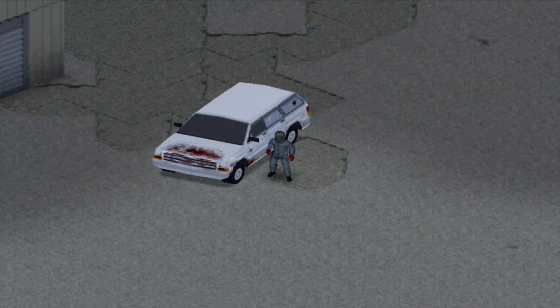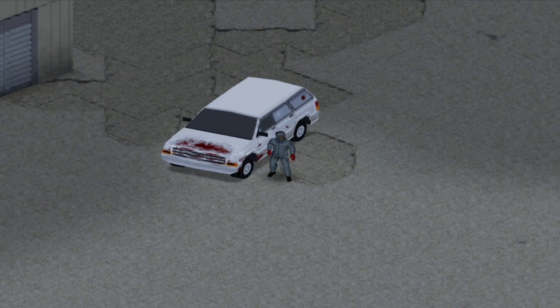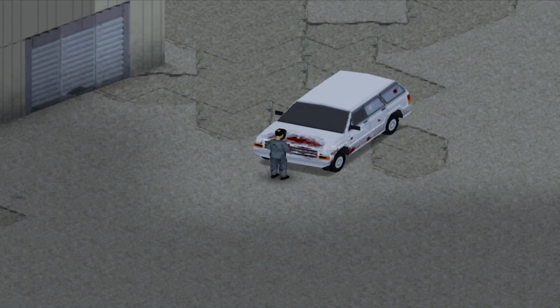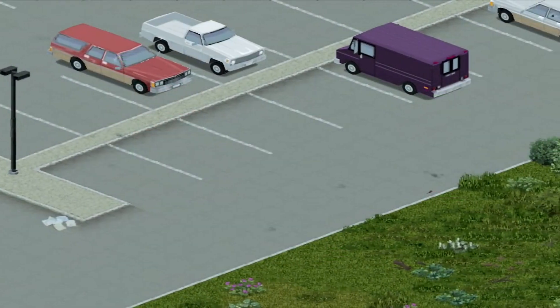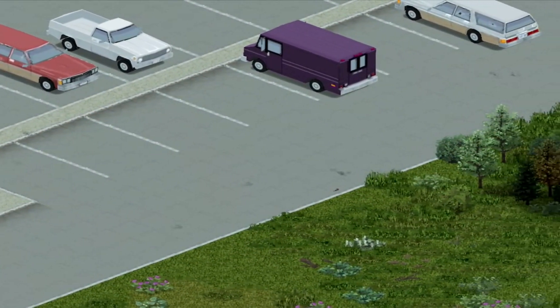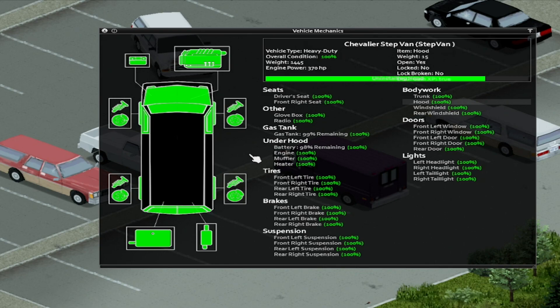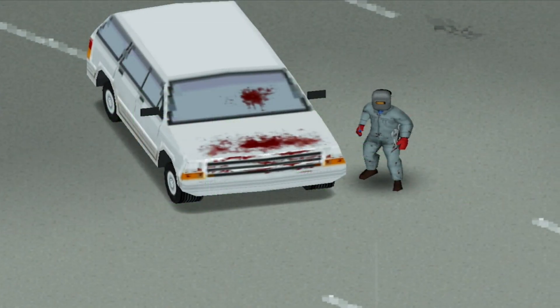Anyway, now after you gain all that XP, you actually want to repair your own car so you can finally get back on the road with a good condition vehicle. First, we gotta identify what type of car we are working with. That brings us back to the car repair window, right here in the top middle part of this window, where there will be info regarding what type of vehicle your car is. My car here is a heavy duty vehicle, therefore I need heavy duty parts for it. I can get those parts from vans, pickup trucks, and SUVs like mine. Knowing this, I'll just go to some random van or truck and steal higher condition parts for my car, install those parts, and after I'm done with this whole process, it's as good as new.